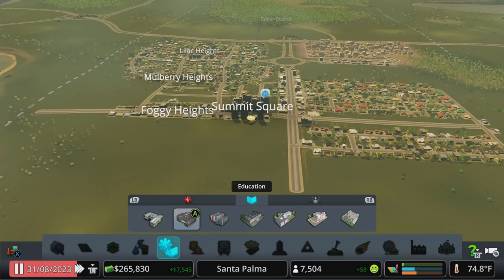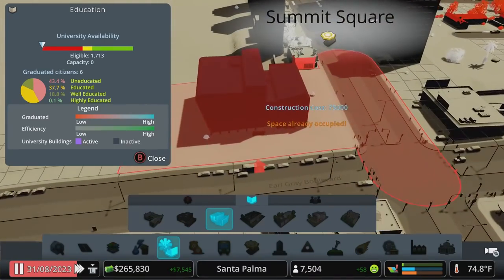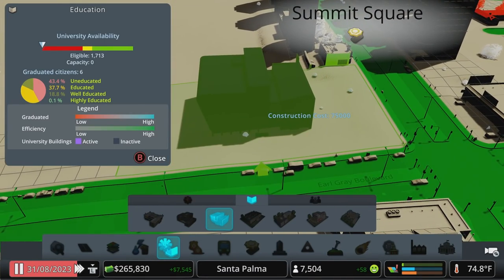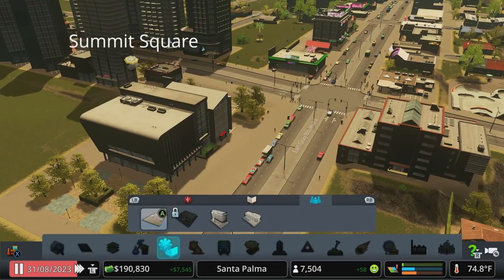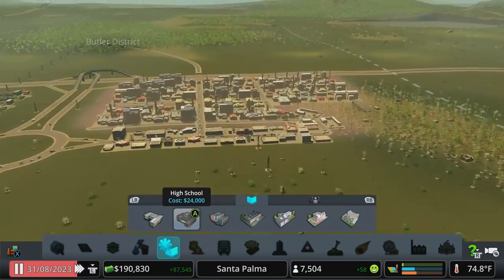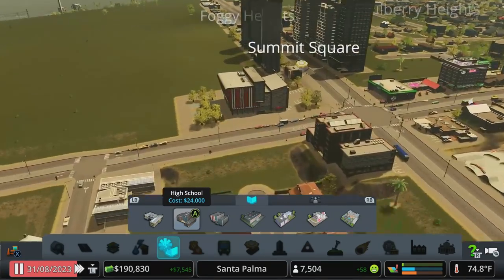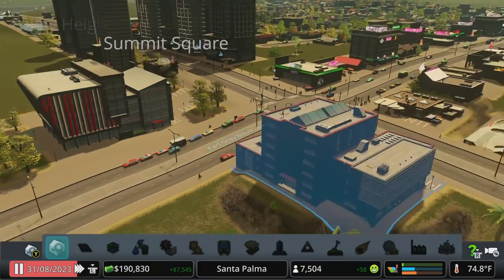We need education for one of the things we're about to do, which is office zoning. We're going to want to look at potentially adding a university. For now we're just going to drop in the university building — it works just like all the other schools. Once you've gone through elementary and high school, the sims will make a choice: they'll either go to the workforce, which is great for default industry, or they'll continue on to university, which is better for offices and higher-educated jobs.